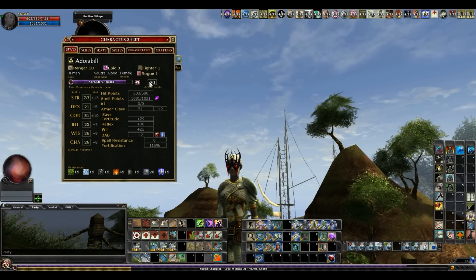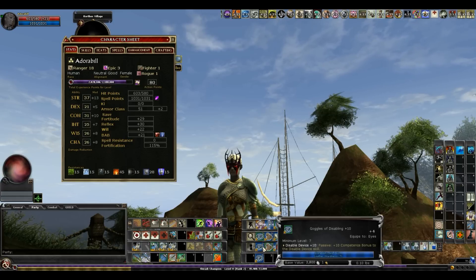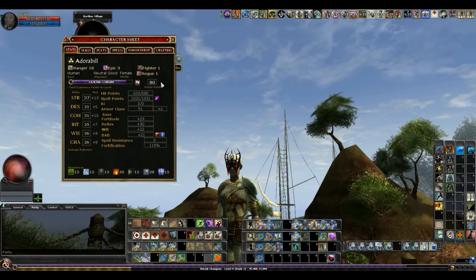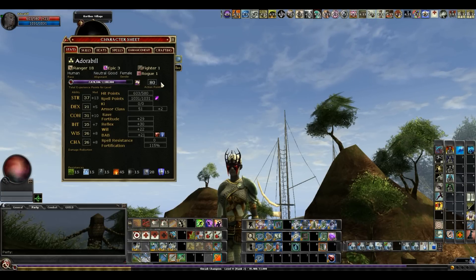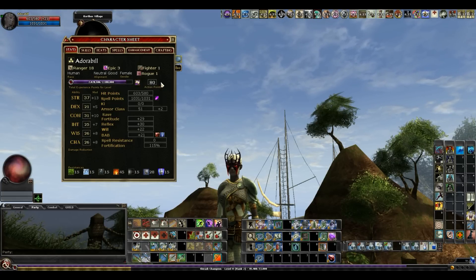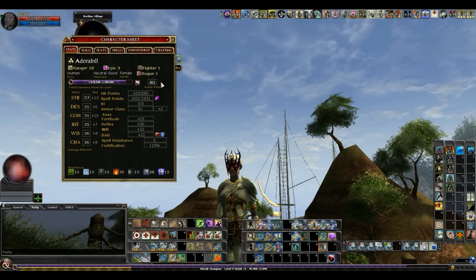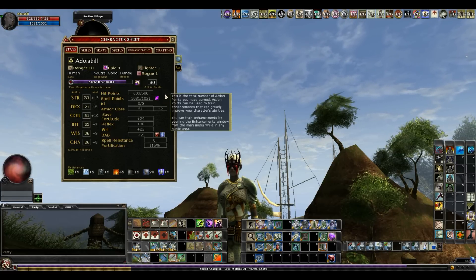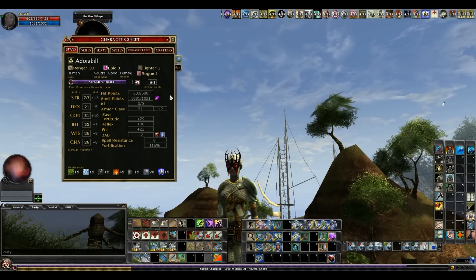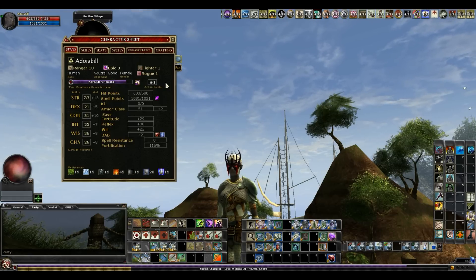One thing I want to highlight is this rogue level — take that at level one, obviously for the skill points. You're going to be doing traps on this life, so you need some trap gear like disable device and something for opening locks. They recently changed the tiers of the experience point bonus from, I think it was like 8, 10, and 15%. Now the tiers are 10, 20, and 30%. That is huge — that's a lot of XP to get in a quest just for doing some traps. If you're running heroic elite, which most people do nowadays to level up more quickly, elite traps will kill you dead — they will end up in a party wipe. So this rogue level will give you the ability to do the traps and basically save lives.